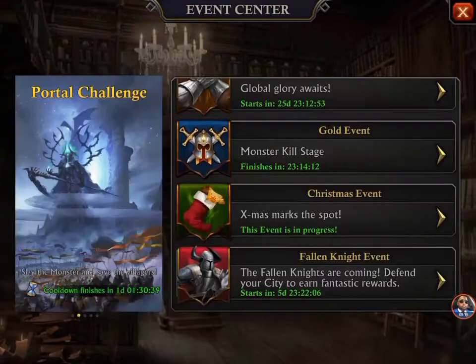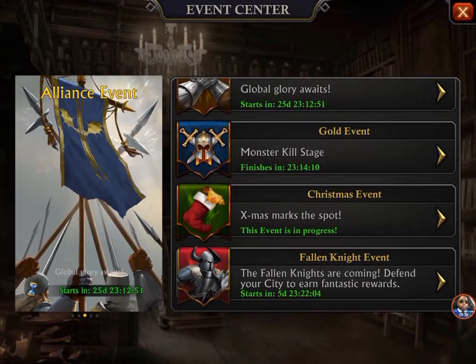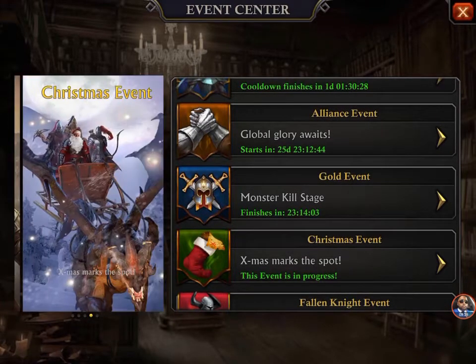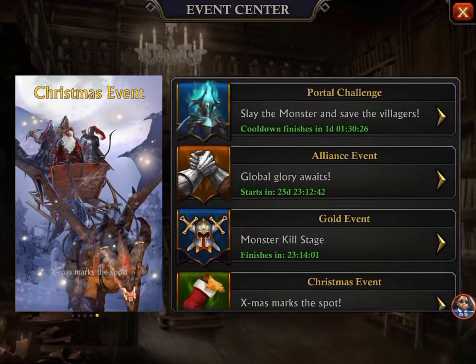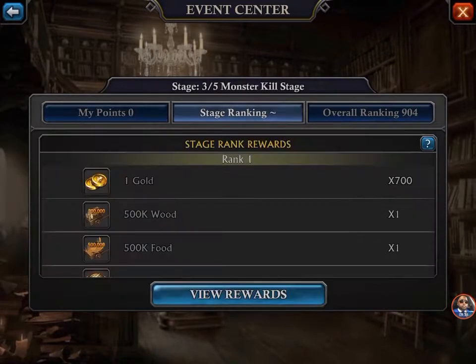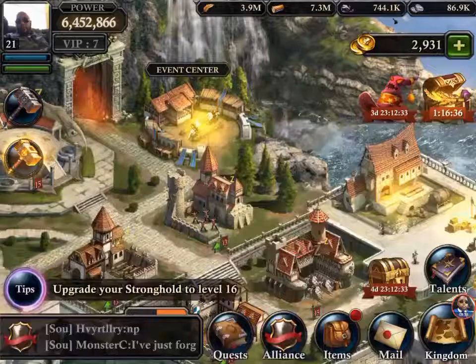The Fallen Knight event starts in five days — can't wait for that one. The gold event finishes in four days, which is basically just killing monsters. I definitely need to get on that, but I'm still trying to farm food.